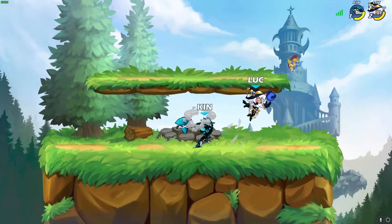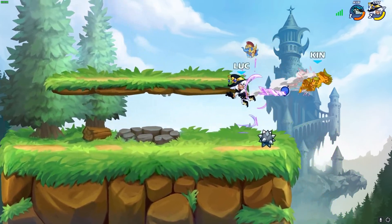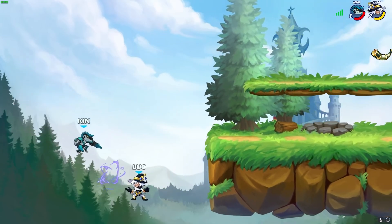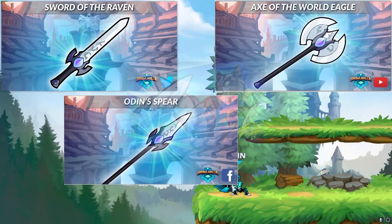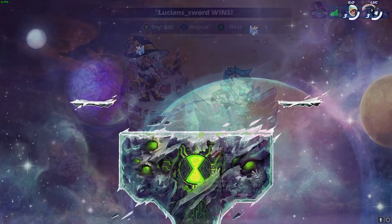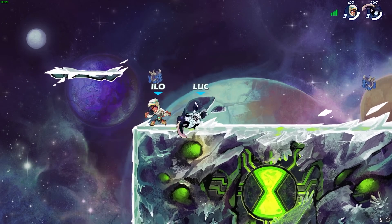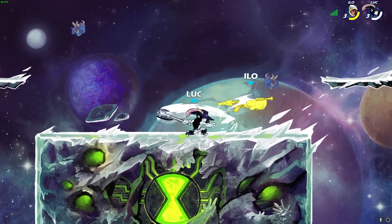So with that being said, let's jump into the first category — the easiest items to get for free. The Gifts of Asgard is a skin set acquired by following Brawlhalla's official social media accounts. There are five skins included in this set: the Sword of the Raven, the Axe of the World Eagle, Odin's Spear, the Katars of the Raven, and the Raven's Talon Scythe. Of these five skins, only three are currently accessible — the Katars, the Sword, and the Scythe. I'm not sure why the Spear and the Axe are not available anymore, but I wouldn't be surprised if they pop up again in the future, so be sure to follow Brawlhalla on Twitter so you don't miss out. Links are going to be in the video description for you guys to get these easy free skins.